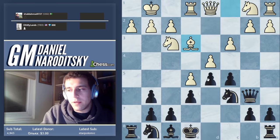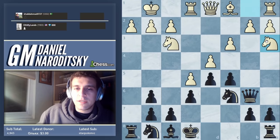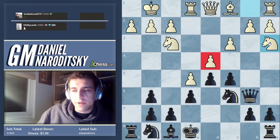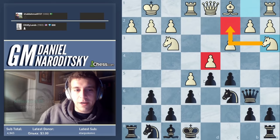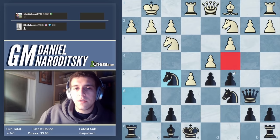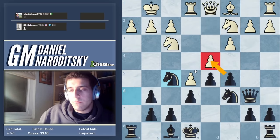Queen b6, bishop e3, and queen takes b2. Instead of bishop e3, he should have probably gone knight a3. That would be one good way of ensuring his pawn were defended because then he could drop the knight back to c2, making it very hard for me to actually win the d4 pawn. I would have probably gone knight h6, knight f5, and black has a very nice position with pieces focused on pressuring this pawn.